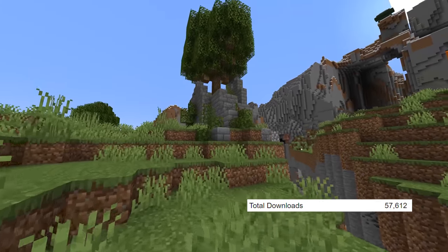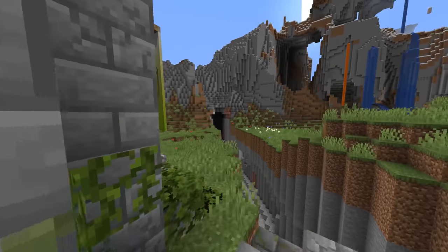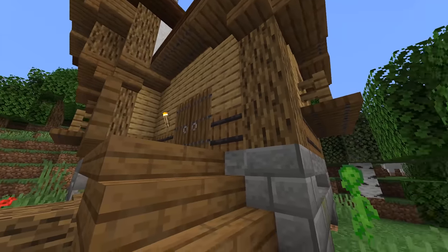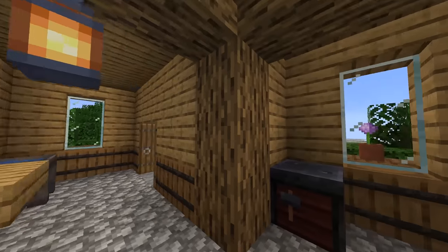Next up we have Valhelsia Structures, and this mod simply adds a bunch of new structures to your game. From the examples I ran into personally, all of the structures seem to fit in pretty well with vanilla Minecraft. So if you're looking for a mod that adds new structures that aren't completely overkill, then you'll probably want this one.